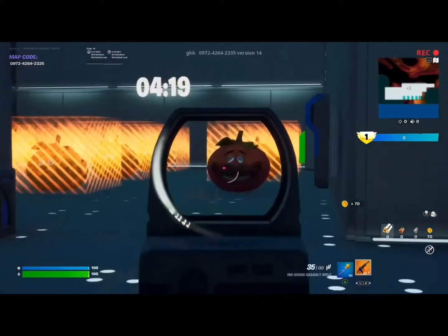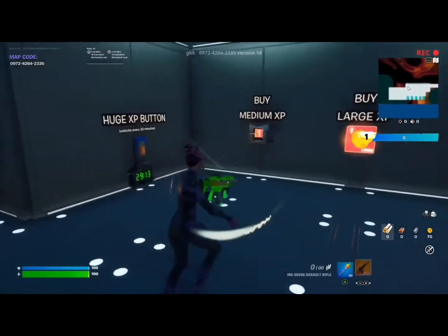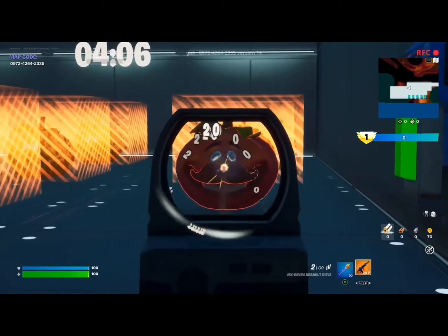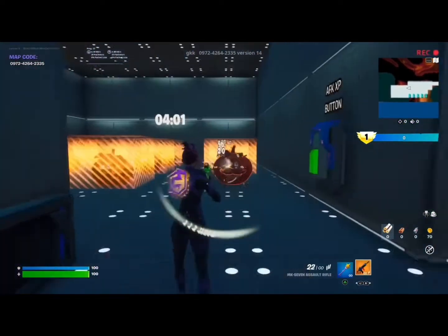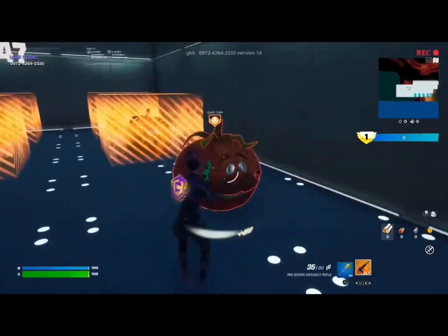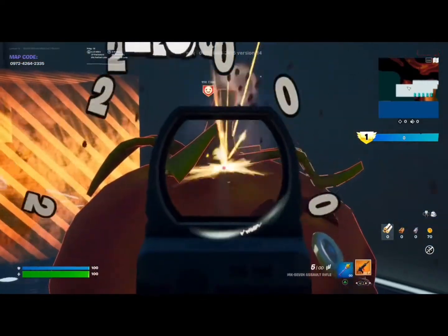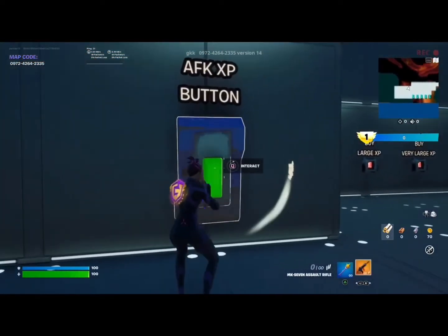And once you don't want to kill any more of the chickens, you can kill the tomato. It has 2,000 or 5,000 XP. And there's a huge XP button. I'm going to get started killing the tomato. This tomato gives 1,501 XP.